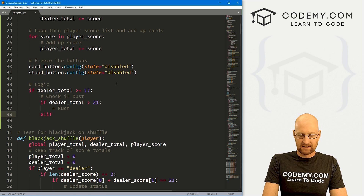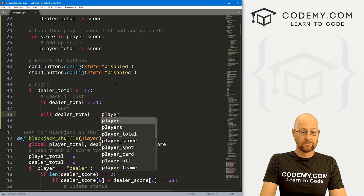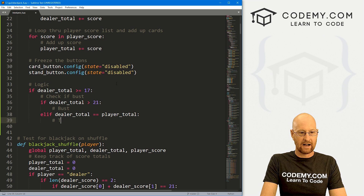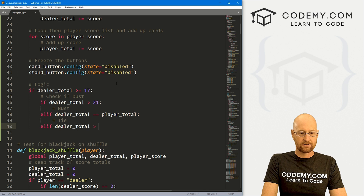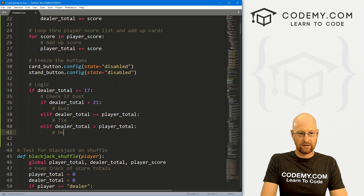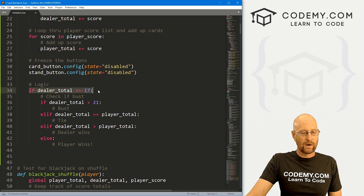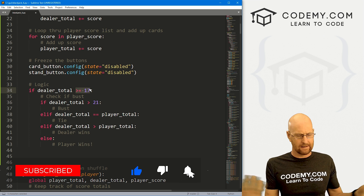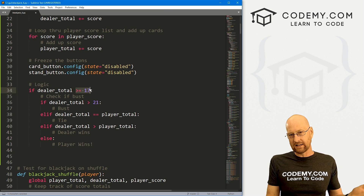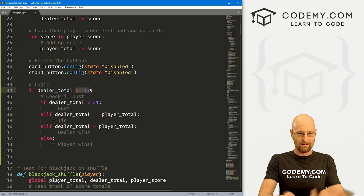Then elif dealer_total equals player_total, we have a tie. Elif dealer_total is greater than player_total, then the dealer wins. Else, I suppose the player wins. So all of this is happening if the dealer has 17 or greater — if the dealer has 17 or greater then everything stops, the dealer doesn't get any more cards, we just figure out what they have, compare it to the player and go from there.